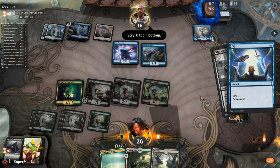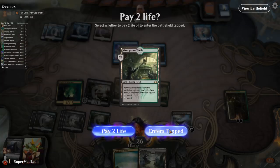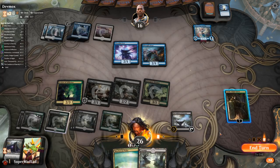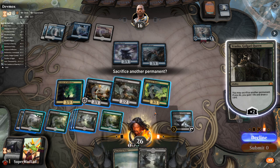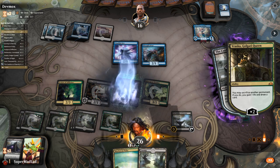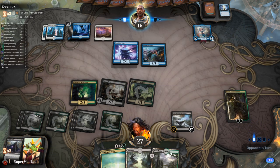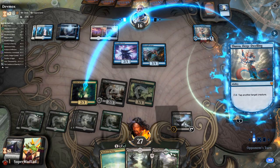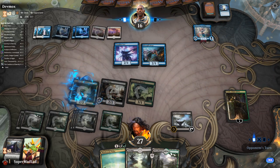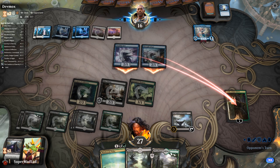Maybe they're planning on decking themselves — this could be a self-mill strategy with Thassa's Oracle. I tick up Vraska and sack a Gorging Vulture. That should be pressuring my opponent if they are going for Thassa's Oracle. Thassa taps down my board, Teferi does Teferi things — choosing not to untap mana. Vraska is going to die but I'm not too bothered; Acolyte of Affliction can get her back later anyway.